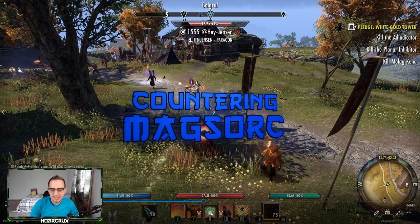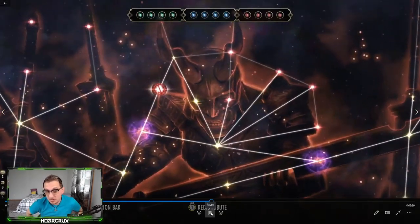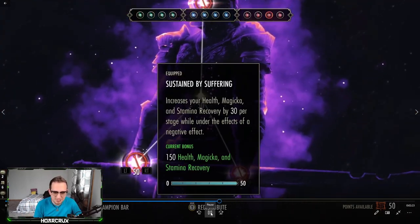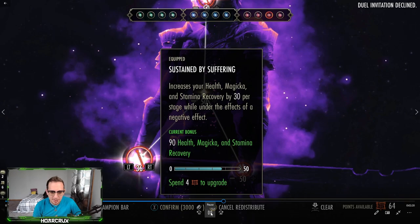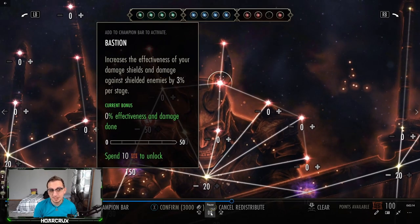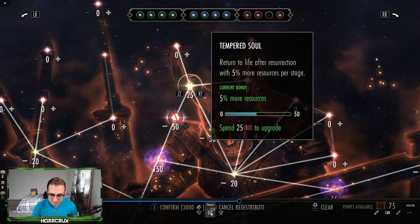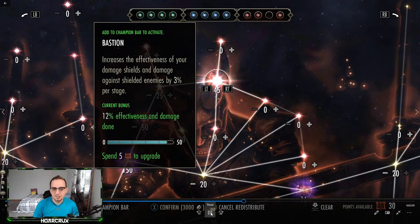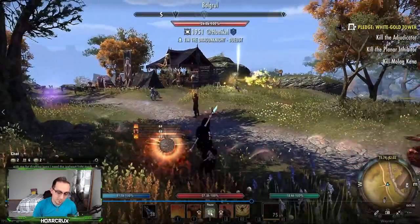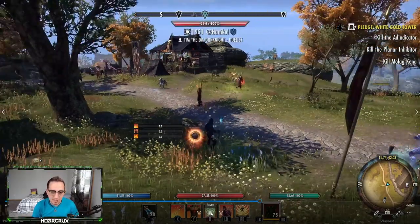All right ladies and gentlemen, let's start out with the DK versus the Magsork. When it comes to skills, you can obviously run wings, but that's kind of cheesy and people are going to frown upon you for doing that. Running wings — yeah, you're going to live, but no one's really going to end the fight anytime soon, so just try not to run wings. Take a look at my champion points. I'm actually rearranging some of them because this is one of the better Magsorks in the game and I don't want to get my cheeks clapped.